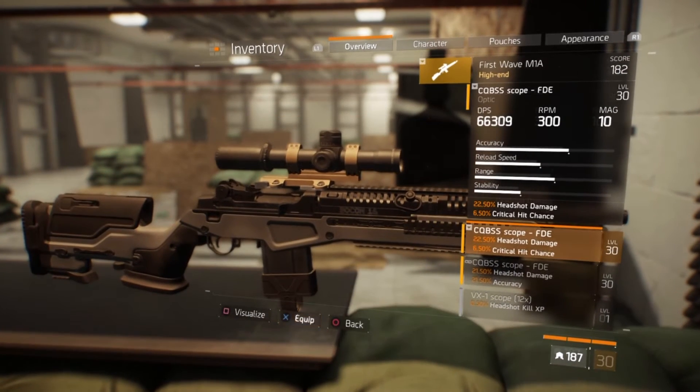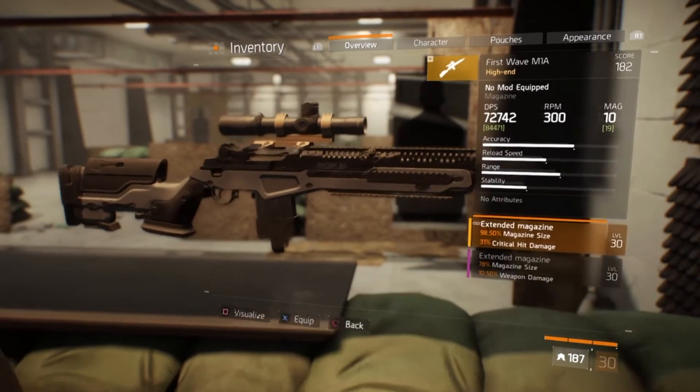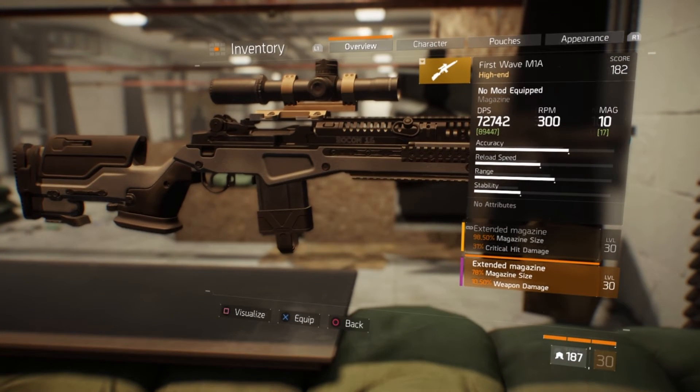First I pair the weapon with the CQBSS high end scope, which adds 22.50% headshot damage and 6.50% critical hit chance to the sniper rifle, and it also buffs the DPS a pretty respectable amount. Next I use this purple extended mag which gives me a 10.50% buff to weapon damage and also increases my mag size by 78%, bumping that count up to 17 bullets to a mag — which is pretty nice on a sniper rifle.